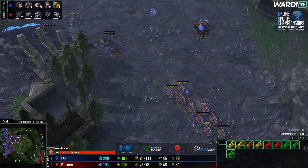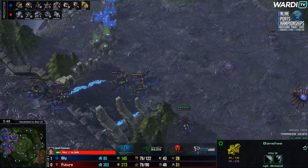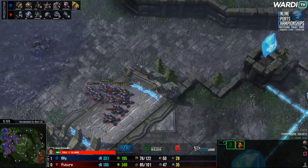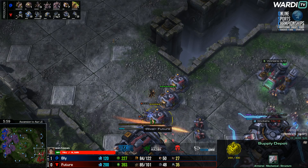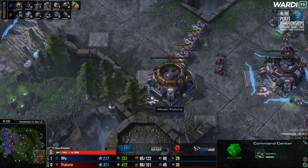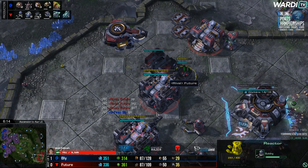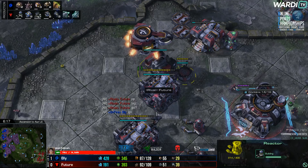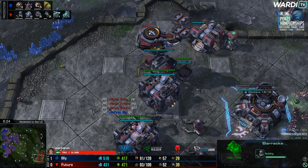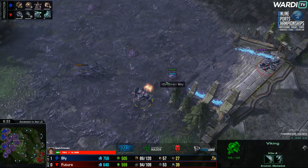A very weird scan that didn't get any of the creep — he turns back around. This should have cleared all of this creep, but he gets a couple of tumors that don't even matter because the active ones are still here. Future is having a bit of a nightmare moment — he loses a banshee as well. Hellions coming in towards the middle of the map, with zerglings just nibbling away on the depots. Good defense from Future though. Third CC moving into play — extra factories coming through, starport waiting patiently for a reactor. It is mech confirmed again.